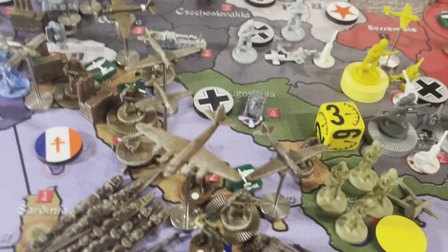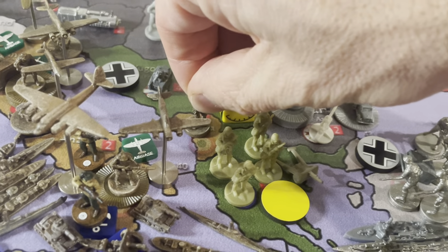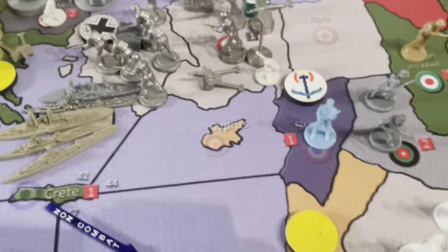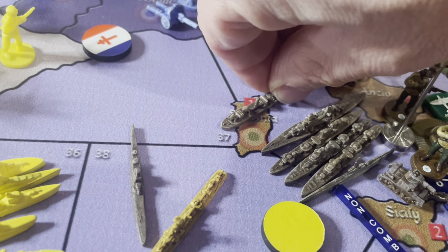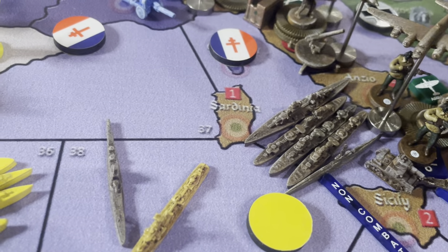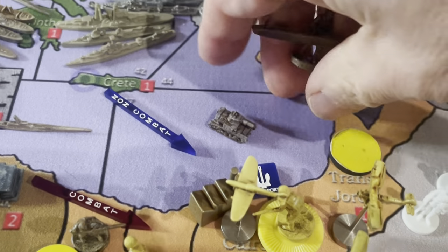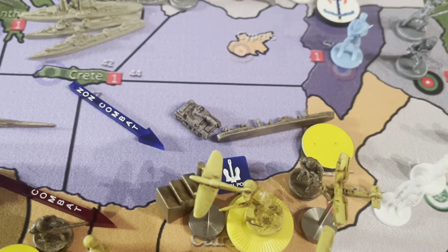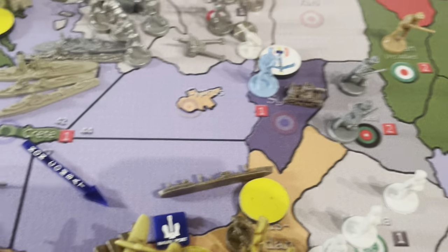We're declaring an attack on Greece. One infantry from Alexandria. And one transport — we're declaring a battle on Transjordan. This transport from this sea zone is going to grab an infantry from Turin and an armor from Sicily, and come down three sea zones. If you're in the same sea zone, you can drop off one infantry in Transjordan as a blocker and drop off the small armor in Syria.